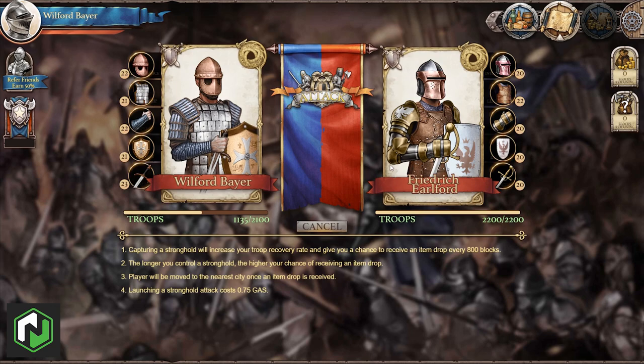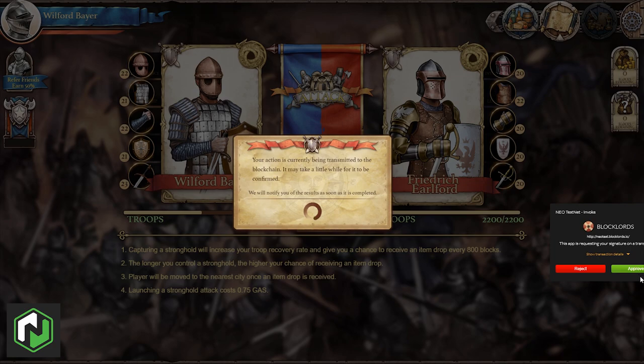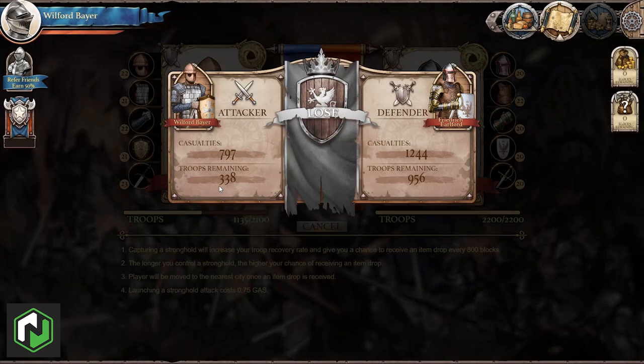This time we'll attack a stronghold. This guy has many more troops available so the odds are pretty low that I come out victorious. Stronghold battles cost 0.75 GAS each, and every 800 blocks one high quality item will be dropped to a random stronghold owner. Winning this fight would make us the lord of the stronghold. Unfortunately, as expected, we lost.